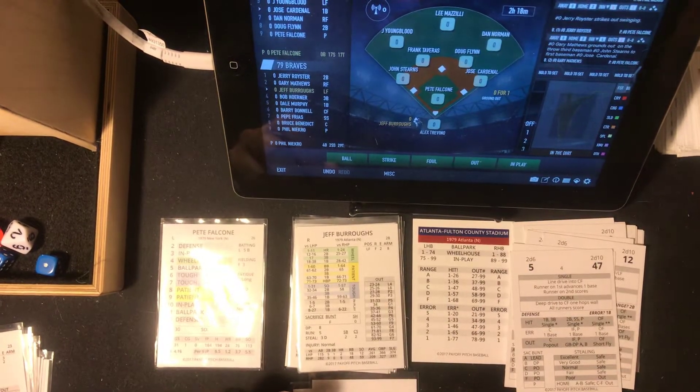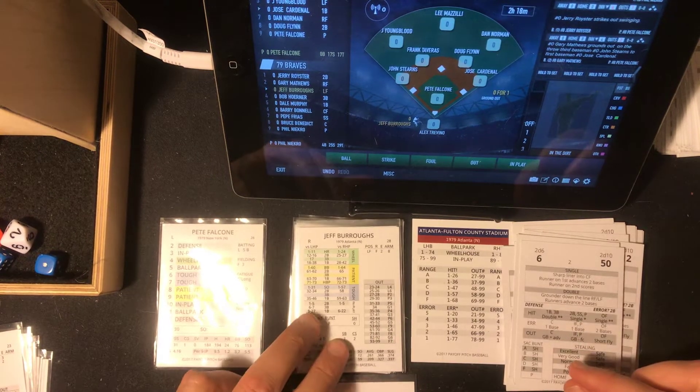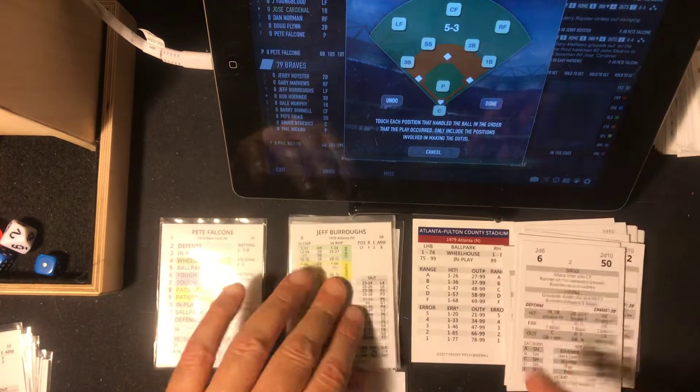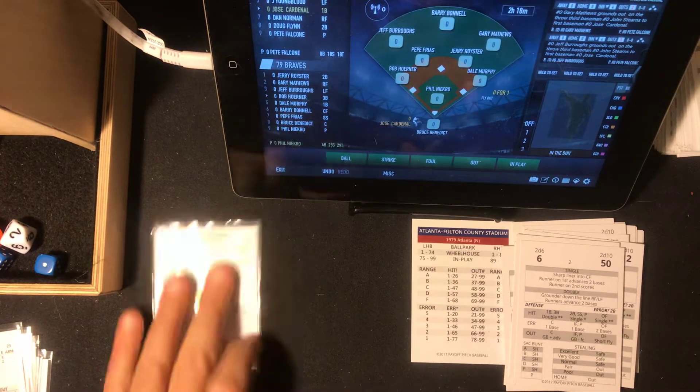With two out, it's Jeff Burrows. Three, that's in play — in play 50, and that's an out range, a grounder again to Stearns. Fires to first and throws out Burrows. Three up, three down for Pete Falcone, left-hander.